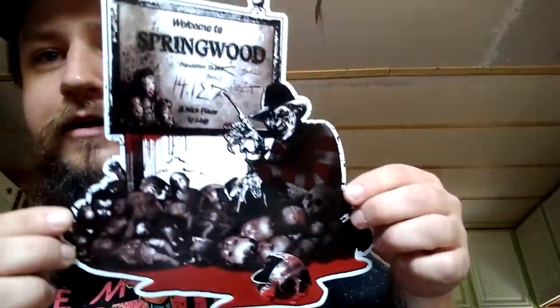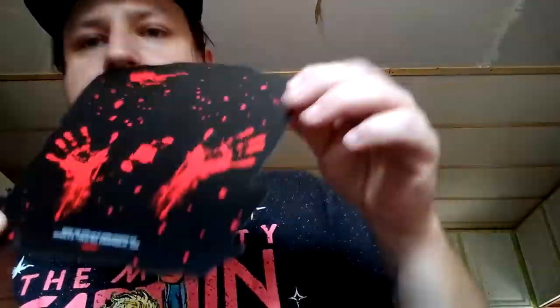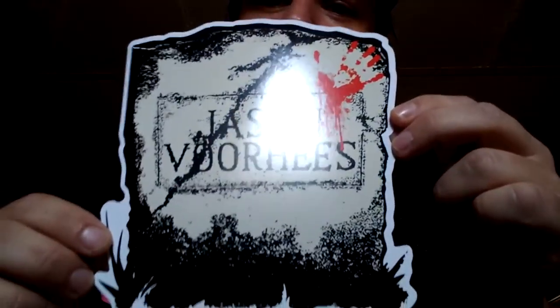These are really freaking cool. It's obviously Nightmare on Elm Street, and then Friday the 13th, and then It Chapter 2. The Jason Voorhees tombstone is so damn cool. And this one — it looks like it could be the Creature from the Black Lagoon or something with those webbed hands, but no, it's Freddy's glove.